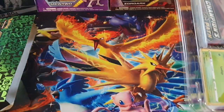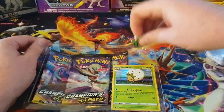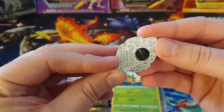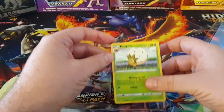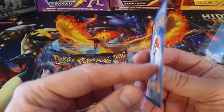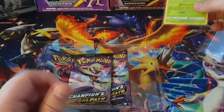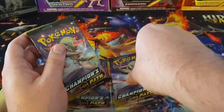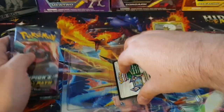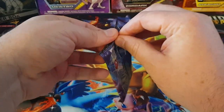Alrighty, let's set these guys aside. We have the Turfield Gym. Here is the badge - really cool, metallic, really good quality on that. Here is the promo card which is an Eldegoss - looks pretty good. And we have three Champion's Path boosters. There's a code card for anyone that wants it. Let's get into one of these boosters - it's been a while since I opened Champion's Path.